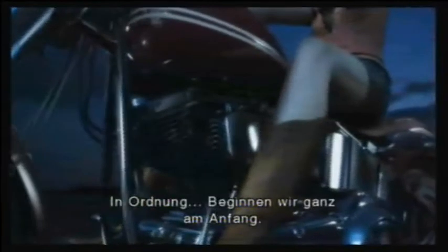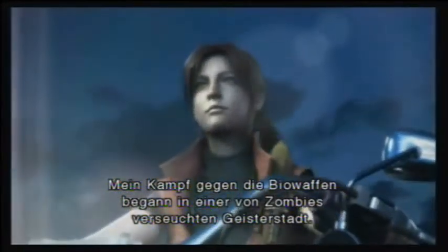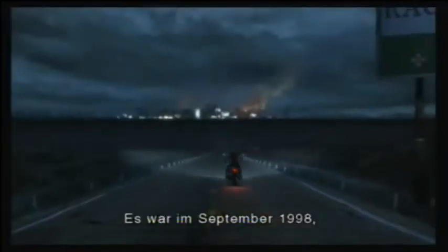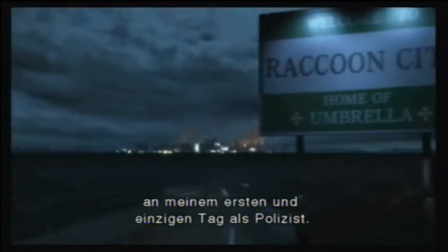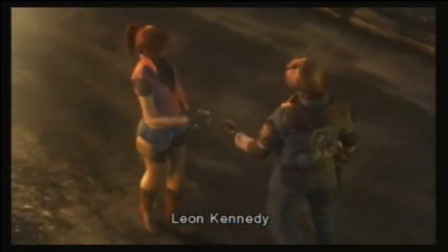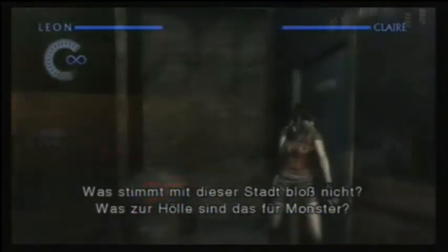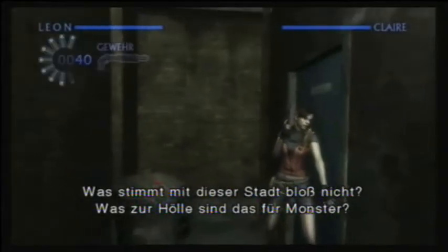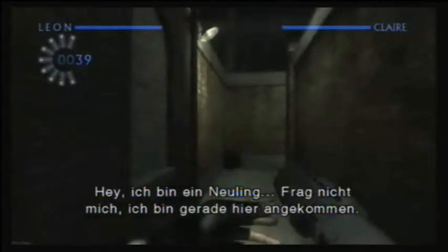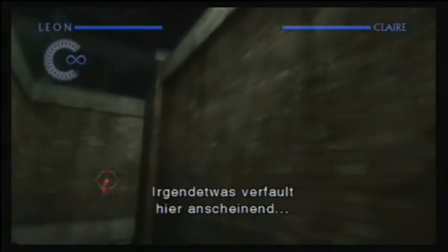Aber kommen wir zum weiteren wesentlichen Bestandteil des Spiels. Nachdem man das erste Kapitel abgeschlossen hat, stellen sich nämlich gleich schon jede Menge Fragen. Leon Kennedy nimmt sich vor, Krauser alles zu erklären, und beginnt bei den Zwischenfällen in Raccoon City, wo er seinen einzigen Tag als Polizist gedient hat und Claire Redfield kennengelernt hat. So erlebt man gemeinsam mit den beiden die Geschichte des zweiten Teils der Resident Evil Serie erneut und bekommt sowohl bekannte als auch neue Bereiche geboten – jetzt erstmals in 1A-Grafik.